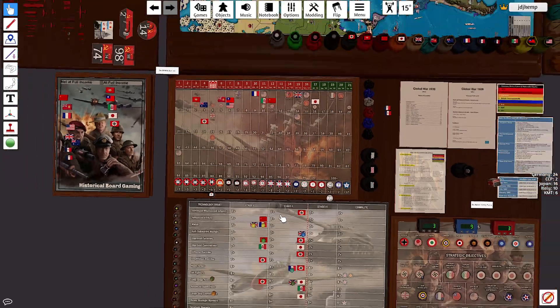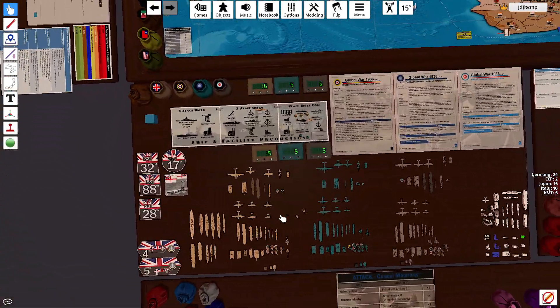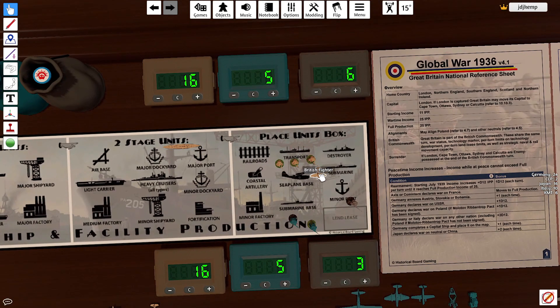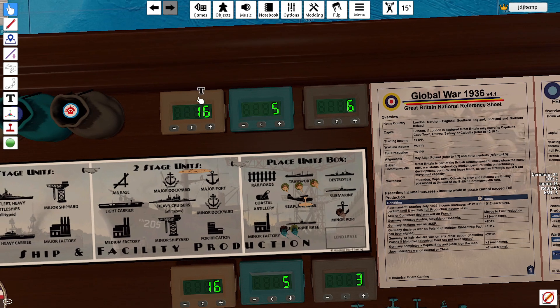Alright, for buys for the Commonwealth: GB is going to be spending all of its money buying a fighter and 3 militia. FPC is again going to be spending all of its money buying an infantry and a militia. And then Anzac is going to spend 3 dollars to buy an infantry. Anzac spends 3 but then gains 3, and the world will be made at 6. FEC spends 5 and then gains 5. And then Britain spends 16 and then gains 14.